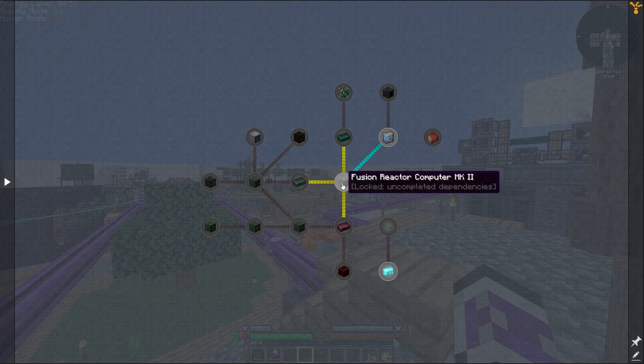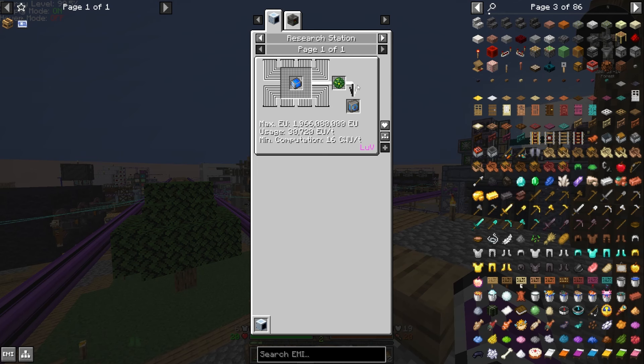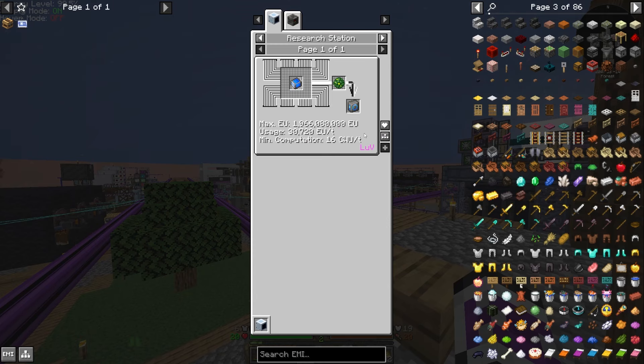I guess I'm going to be working on the fusion reactor then — I thought that wasn't for another couple of episodes. Before I do that, I need to get UV circuits. I brought this up at the end of last video. I've been able to do this for a little bit. It doesn't seem too hard.